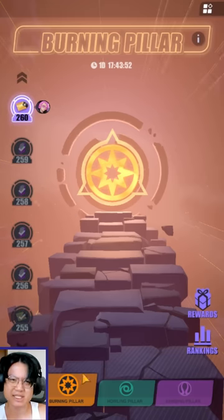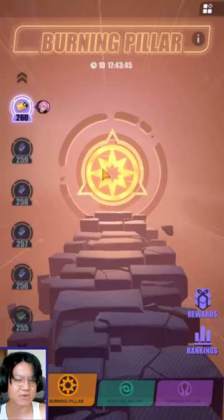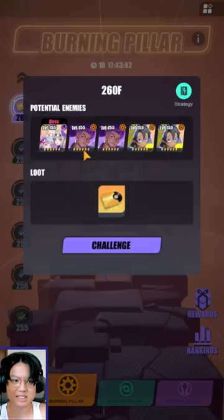There is a Sienna in the Surging Pillar — you just need to control her, or if you can't control her, just get rid of all her allies and you should be fine. And as for the Burning Pillar, this is probably going to be the easiest one. So without further ado, let's start with the Burning Pillar.